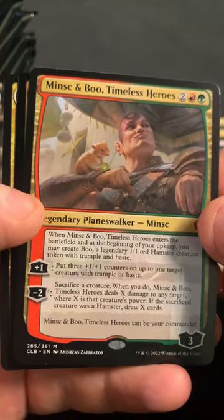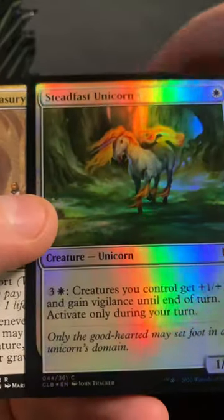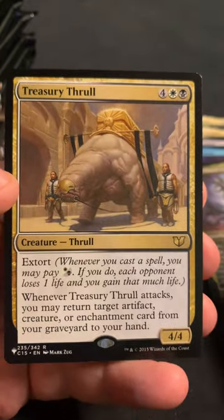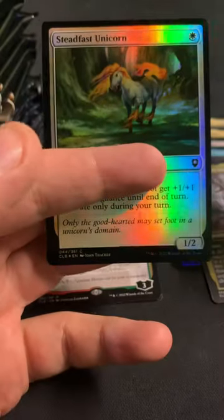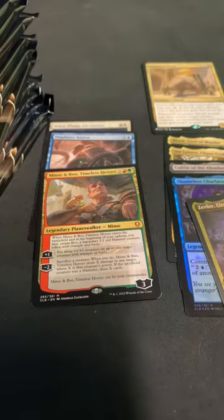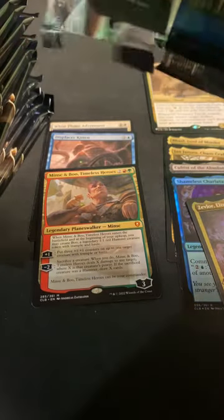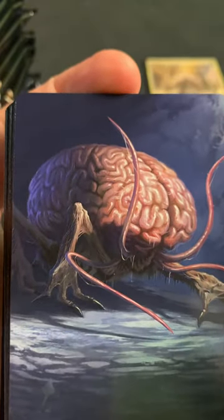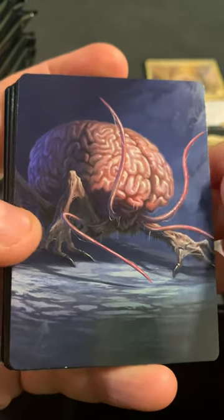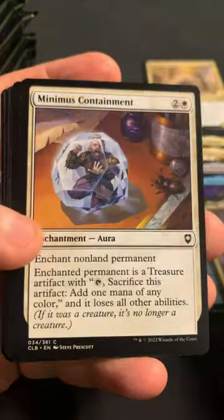There's a Minsk and Boo, Timeless Heroes. Can we get a Boo as the token? No, we got a Treasury Thrall. That's pretty much a bulk rare. Steadfast Unicorn as the foil. The Treasury Thrall was in Gatecrash, and it was one of the pre-release cards. They only had one per guild, so there was like an infinite supply of them.